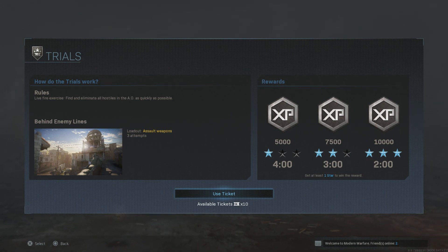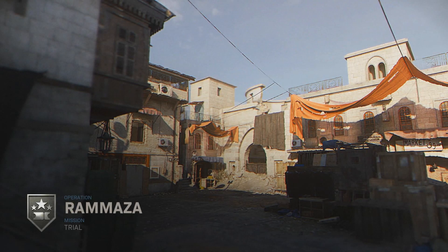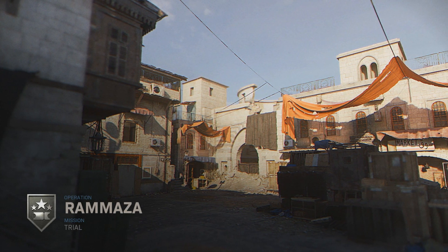We get three star tiers for this. Our loadout is assault weapons. If we get four minutes we get 5,000 XP and one star. If we get three minutes we get 7,500 XP. And if we get it in two minutes we get 10,000 XP. So it's pretty fun and let's go ahead and jump into this.